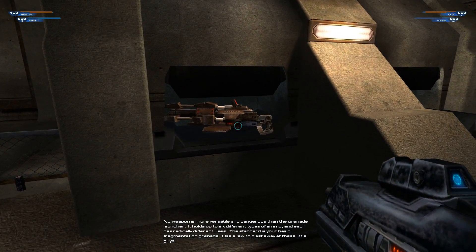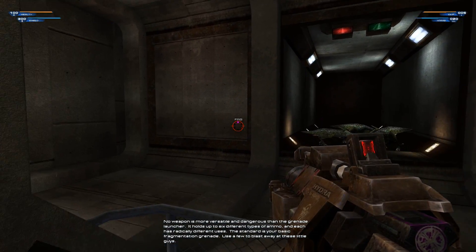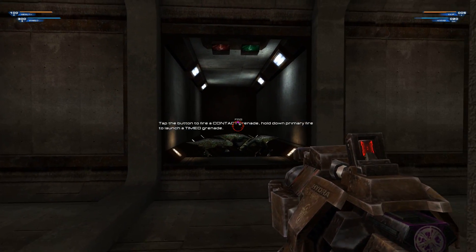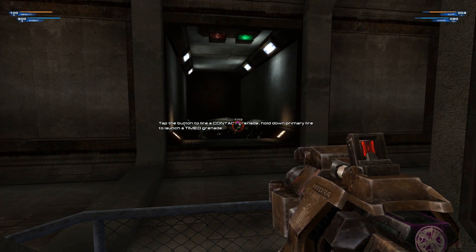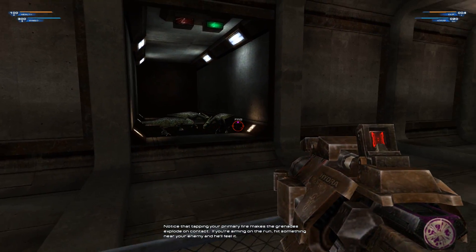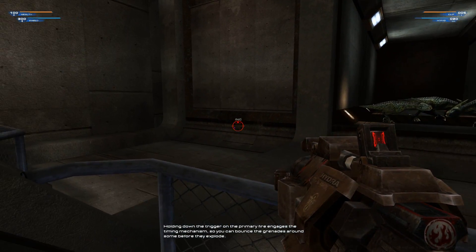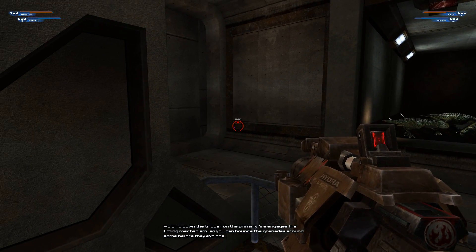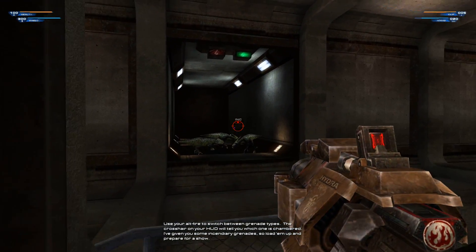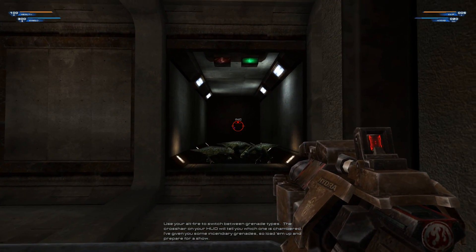No weapon is more versatile and dangerous than the grenade launcher. It holds up to six different types of ammo and each has radically different uses. The standard is your basic fragmentation grenade — use a few to blast away at these little guys. Tapping your primary fire makes the grenades explode on contact; if you're aiming on the run, hit something near your enemy and he'll feel it. Holding down the trigger engages the timing mechanism so you can bounce the grenades before they explode. Use your alt fire to switch between grenade types — the crosshair on your HUD will tell you which one is chambered. I've given you some incendiary grenades, so load them up and prepare for a show.